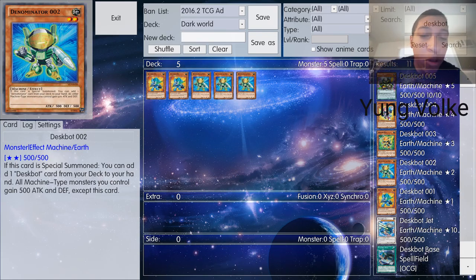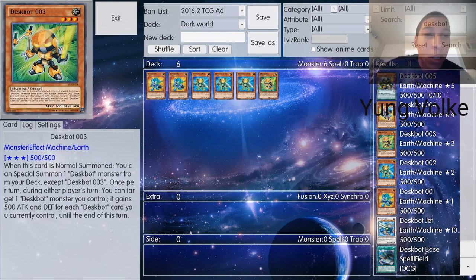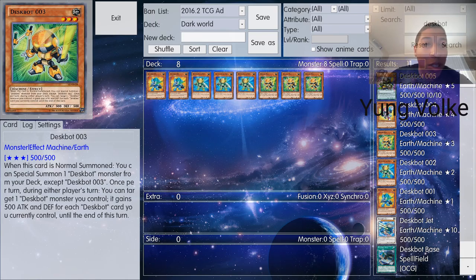By being able to search, it makes the deck consistent — not just avoiding janky out-of-place cards, but you'll be able to get the right card. There's less of a chance of you drawing what you don't need. So three Deskbot 2s, because you don't want to be stuck without him. Three Deskbot 3s as well, because you don't want to be stuck without Deskbot 2s either.